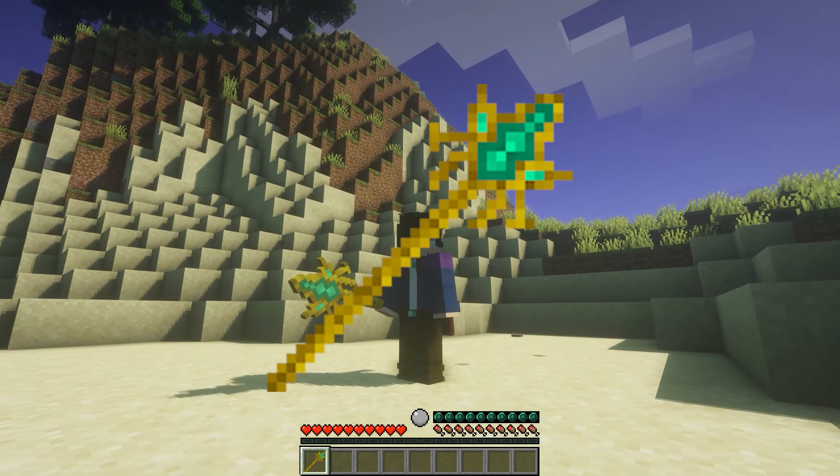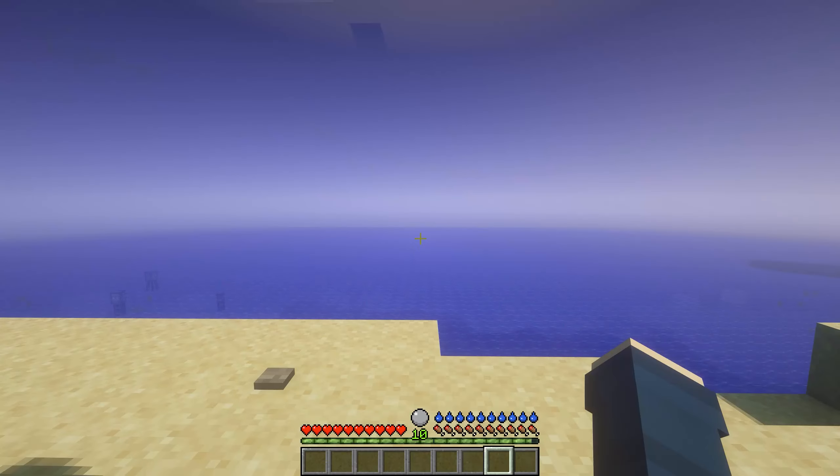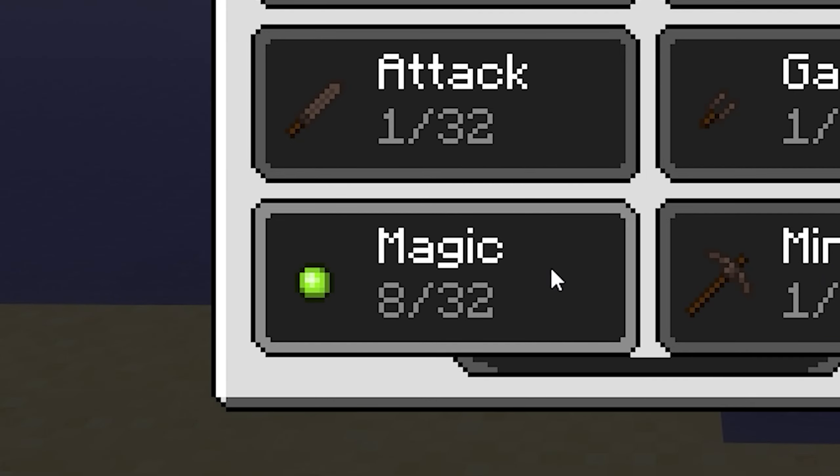The most important item you'll need for this guide is a summoning staff. The summoning staff is a magic item added by Lycanite's Mobs. To use this staff, you need to have a magic level of 8.